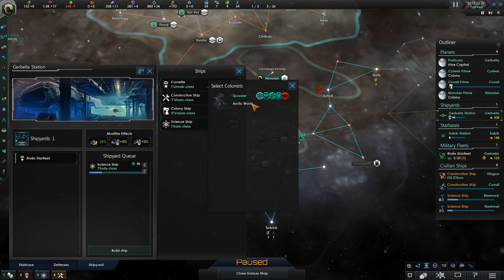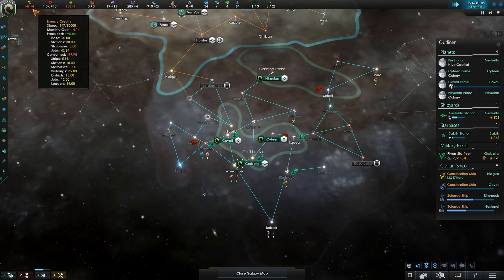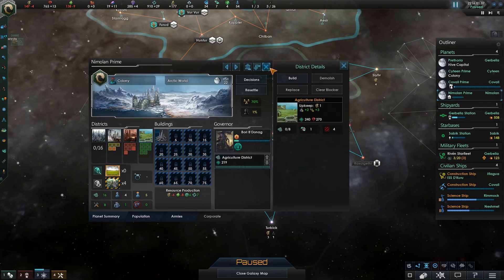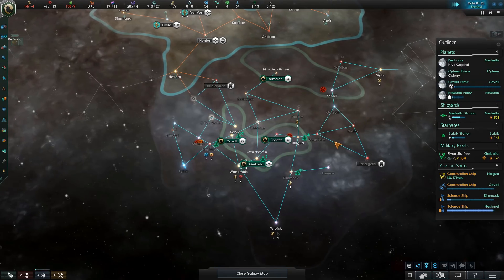So let's go ahead and queue up a nice little colony ship. Our economy is going down the gutter, so let's correct that as soon as possible with our nice little planets, and yeah, hope for the best.